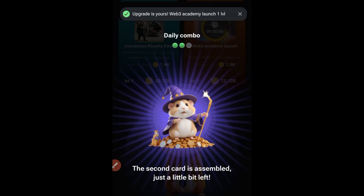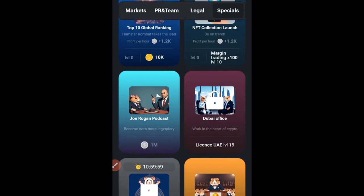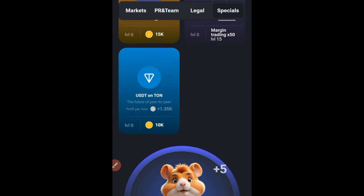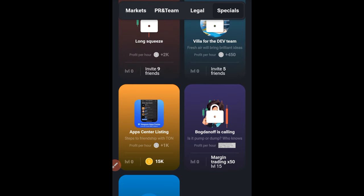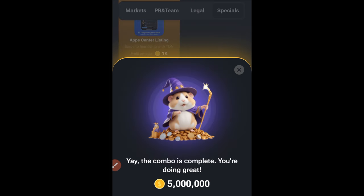We've gotten the second card. For the last card, scroll down and look for App Center Listing — it will be this one here and it is 15k. Go ahead and click on it, and voilà — we got the 5 million!